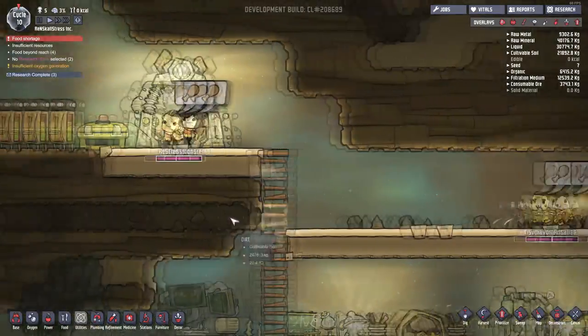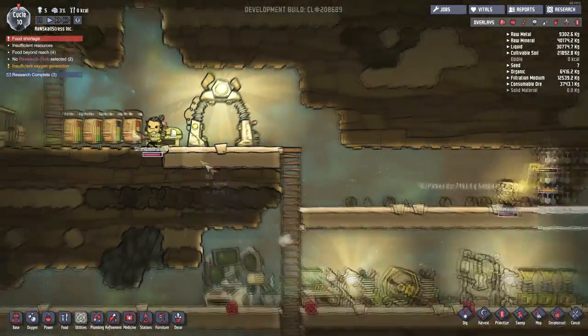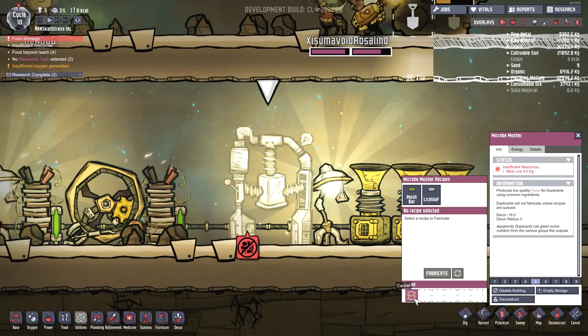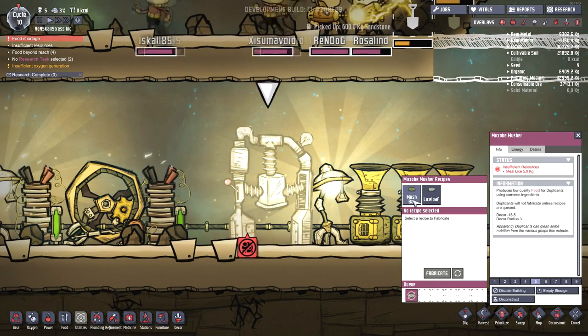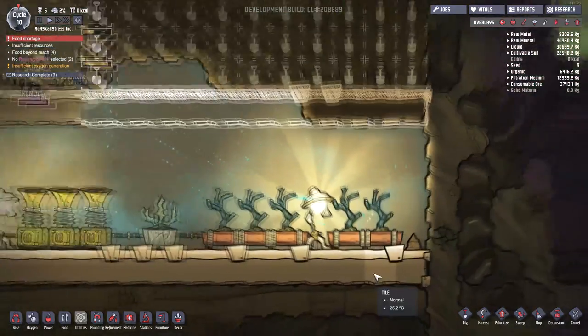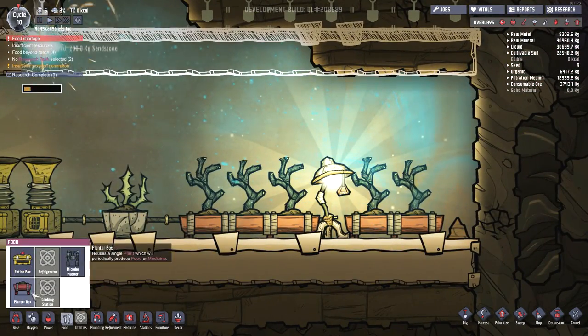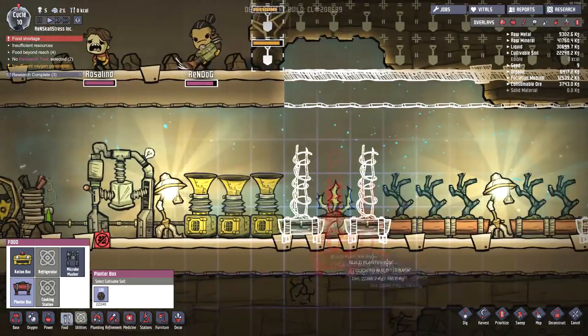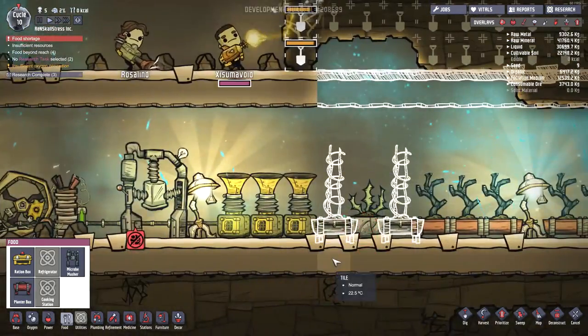Everybody's doing a bunch of digging. And it looks like we've got zero calories for food at the moment, which is not good. So let's kick things off by getting our frickin' musher fabricating. Let's make some mush bars over here. It looks like we don't have any mealworms. And that actually reminds me, I think that we should probably start growing a few more of these mealworms over here, so let's plant a few more planter boxes so we can generate a little bit more food.